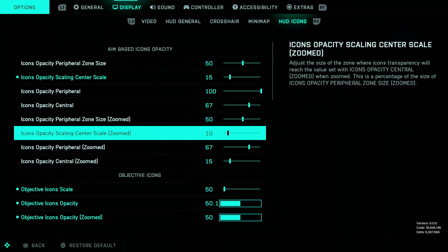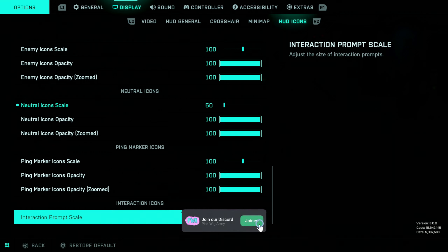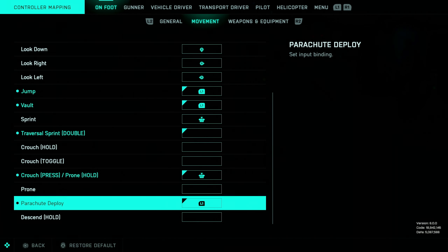If you like going customised with your HUD icons, then you want to copy these, but most of these are default. When it comes to my controller mapping, I use jump for L1, vault for L1, crouch for R3, and parachute for L1.